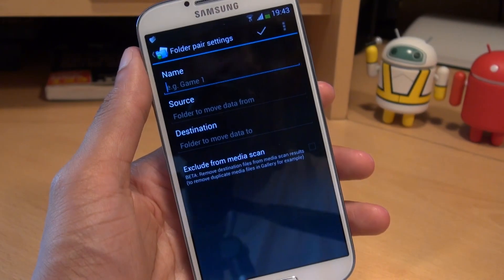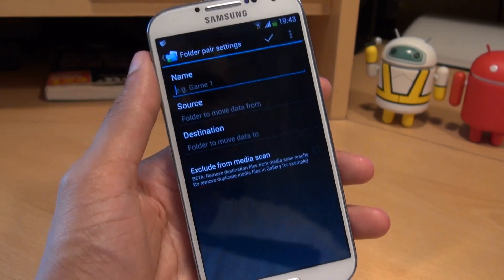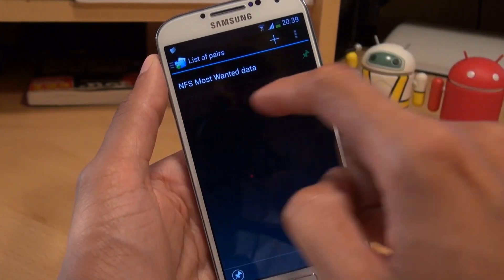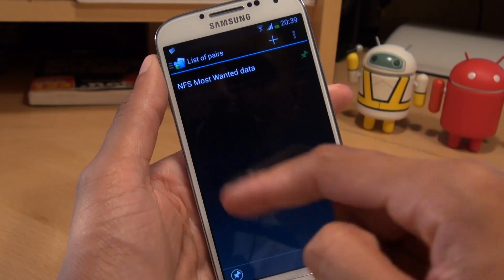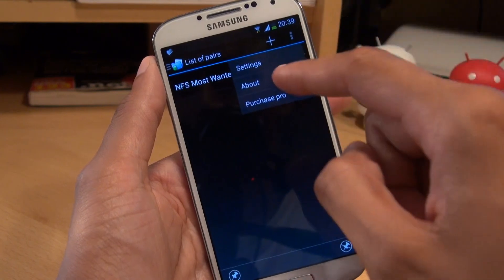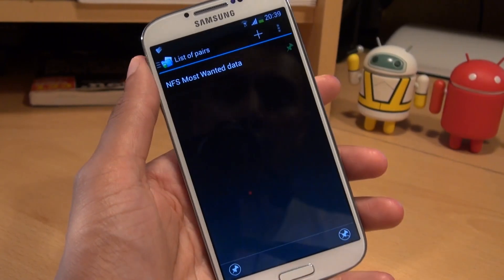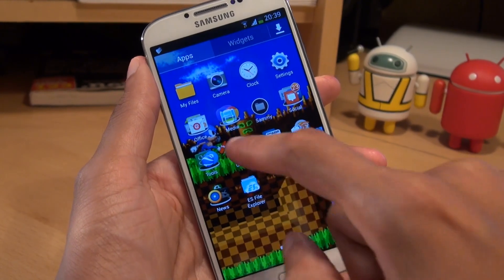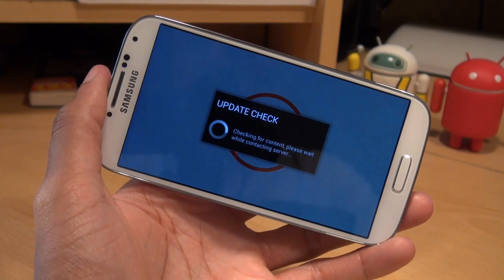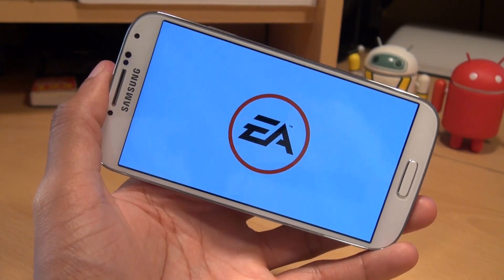Depending on how much data you want to move across, it may take a little bit of time — on the Need for Speed Most Wanted demo we just did, it took about eight minutes. Finally, just to show you that Need for Speed Most Wanted is actually working once you've got a green pin set next to it: if you run into any problems, it may be worth restarting your smartphone and then making sure under Menu, Settings, you've got a tick next to 'Run on Boot'. But once you've done that and you've got a green pin, you're good to go. Loading up Need for Speed Most Wanted from the app drawer, this time it shouldn't prompt us to download the extended content because it's referencing the same content from the microSD card where we moved it.